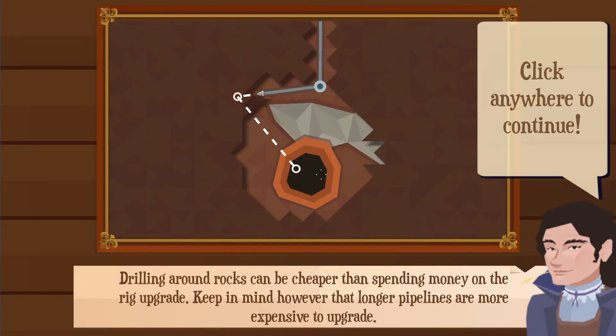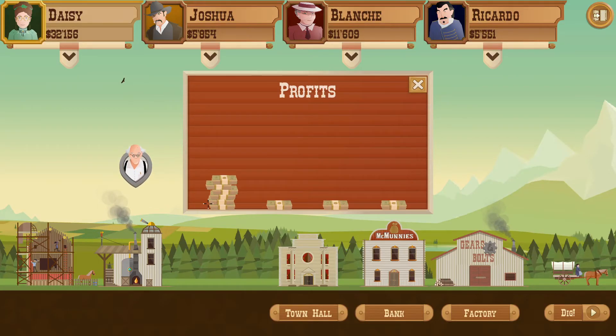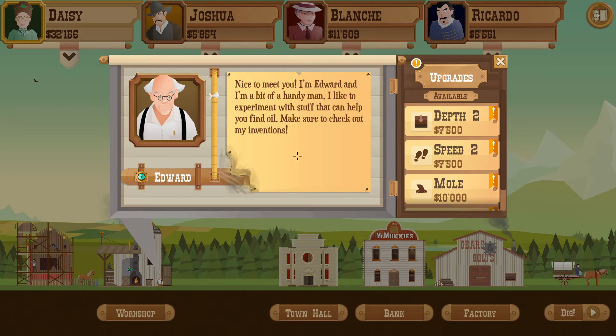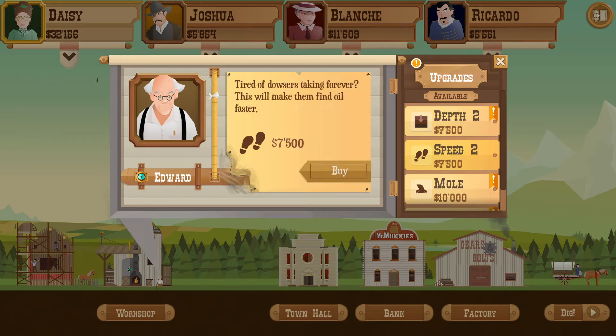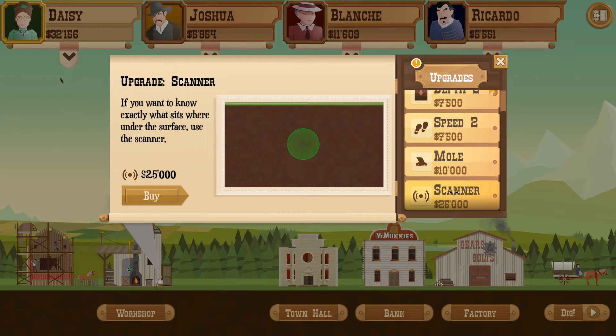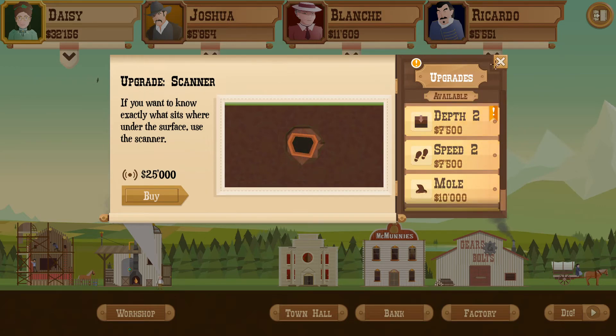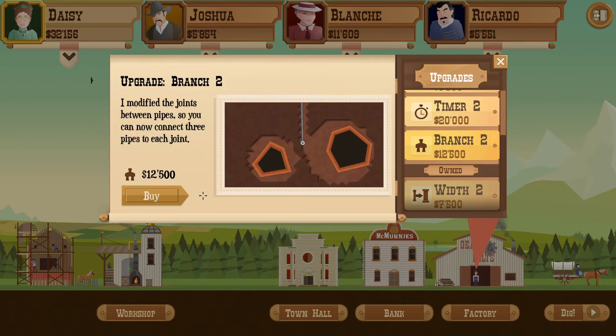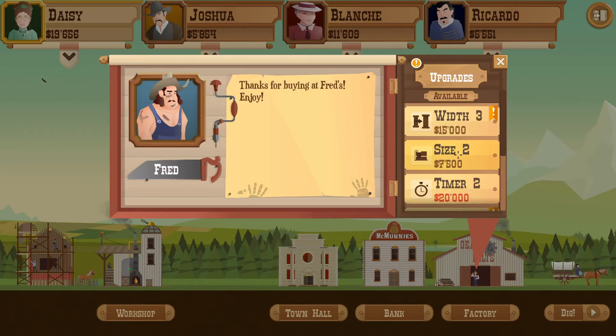Oops, I should have gone back to get a screenshot of that. Drilling around rocks can be cheaper than spending money on the rig upgrade. Yeah, we haven't had... we got to be making tons. Yeah, we're making tons of cash. Awesome. All right, I like the workshop. Let's see what we can do. The dowsers can go double the speed. A mole — he kind of digs, that's kind of cool. Scanner — you want to know exactly where it sits. That's 25,000 though, I don't think we can afford that right now. I want to go faster. Do we have branch? I want to take that one, and then I want to go with three. Is that smart to do? I don't know.